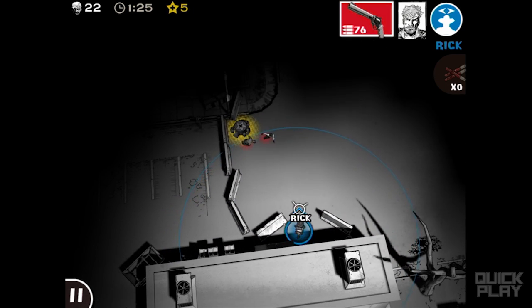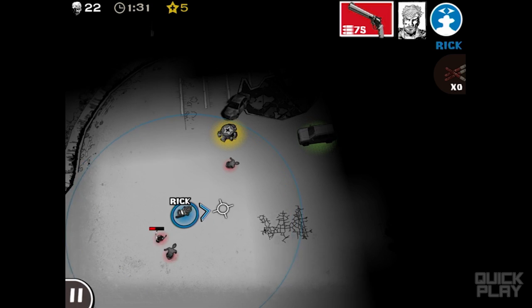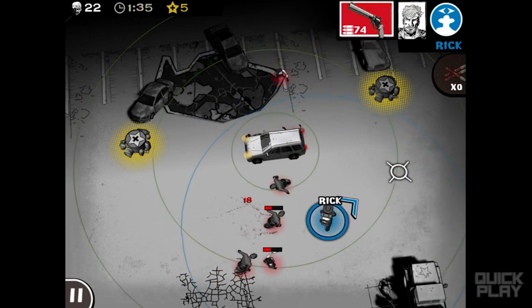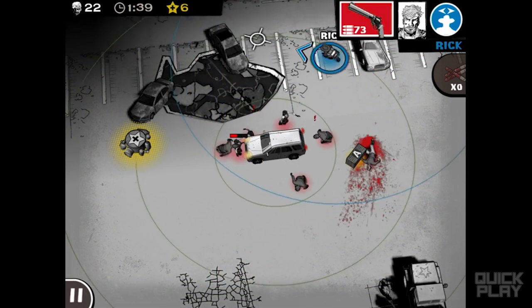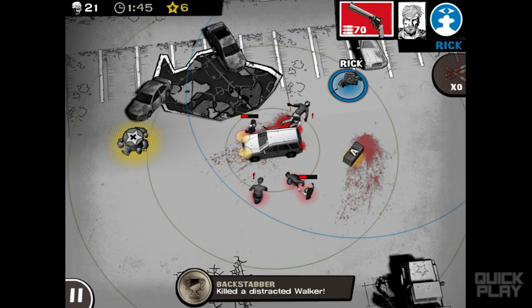Now move forward a little bit, shoot these guys. Okay I'm gonna have to be on the run, there's a lot of guys here. Go go go! Okay, now here's a car — I can tap it to activate the alarm, and hopefully these guys are going to go over to the alarm. I can shoot them while the alarm is going off. Got an achievement for that apparently.